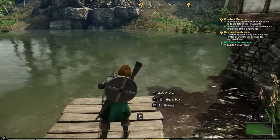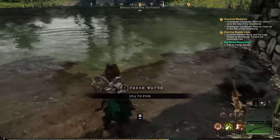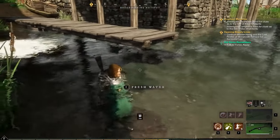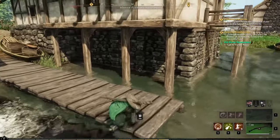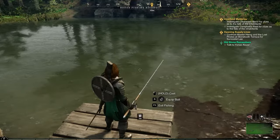To find if your water is freshwater or saltwater, all you need to do is go to the water and look at it. If it gives you the option to collect, it's freshwater. If there is no option to collect the water, then it's saltwater. Now you've identified the water you are in, just add a bait.